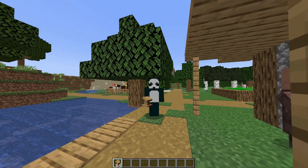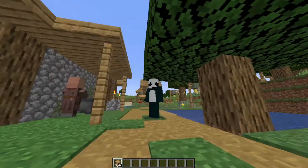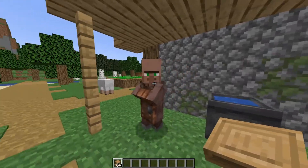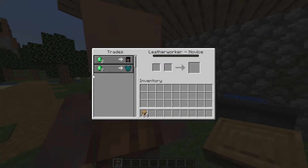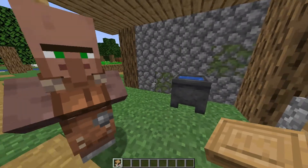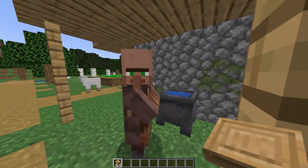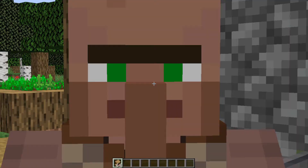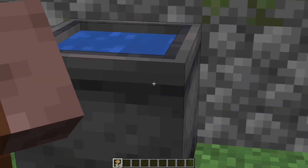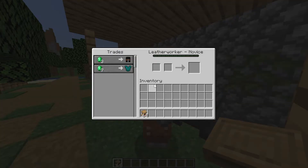Okay guys, we're now going to try to remove this villager's job. So right now he is a leather worker. He has bad trades — fear mode, or dyed leather pants. I don't think it's worth it. So we want to change him into a librarian. His job is, you know, making leather with this water thing, so we have to delete that.